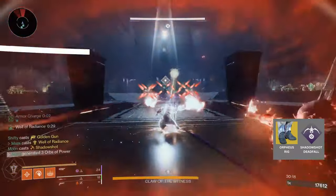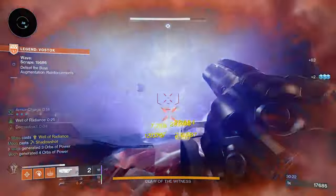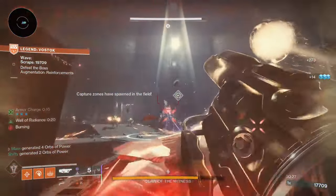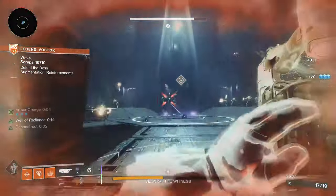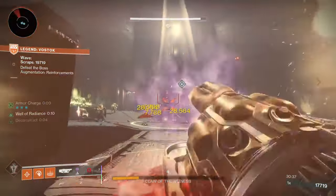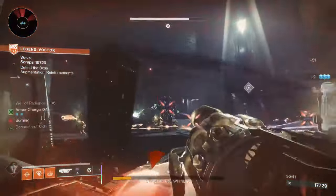For boss phases, keep an eye on what the surge is for the week so you can equip accordingly for a juicy damage buff. As you've seen in this video, Grenade Launchers were on here. I've unfortunately still not got a decent roll of the Edge Transit. A good roll would include either Envious Assassin or Cascade Point in the third column, and Bait and Switch in the fourth column. Using three of these, bosses just fall over.